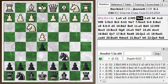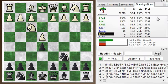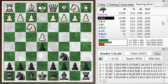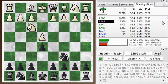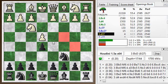Knight f3, knight c6. Let's put up the opening book. The bishop move: bishop b5 is the most popular in the Spanish game; bishop c4, the Italian game. And d4, the Scotch game. Knight c3, the Four Knights.